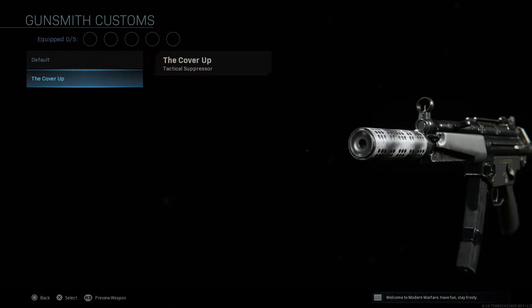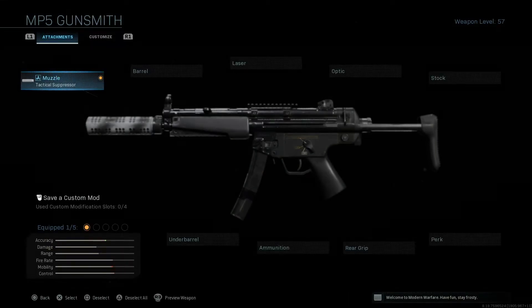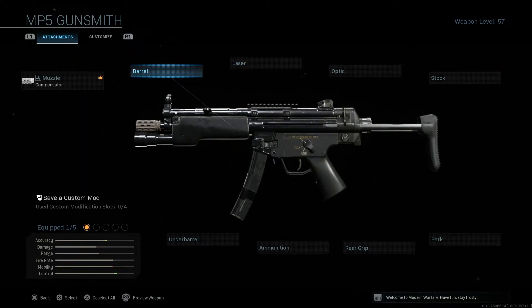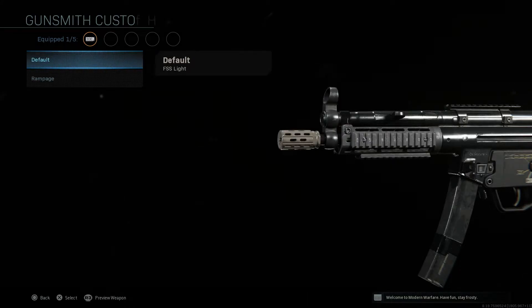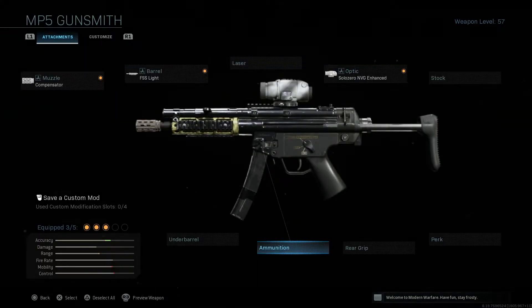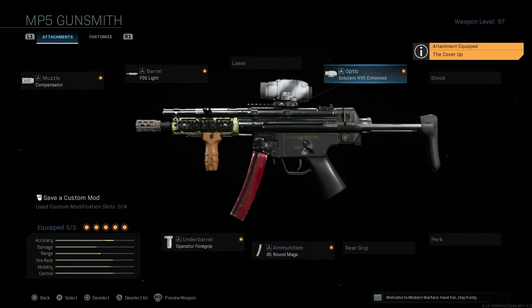Once you click that blue Gunsmith logo it gives you options from your other blueprints. For example, I can use the Cover Up muzzle or the Sand Snake muzzle on my MP5. For the barrel I can use the Rampage's barrel. For the optic I can choose the Rampage optic or the Cover Up optic. For ammunition I can put on the Flood's blueprint. You can basically mix and match any attachments from any of your blueprints into one weapon — this can be very overpowered because you can combine all the best attachments.